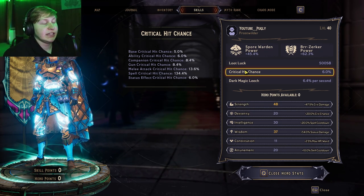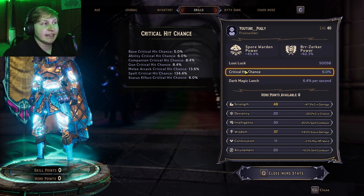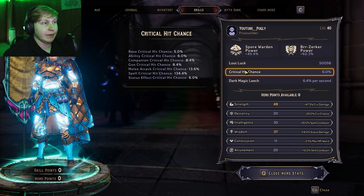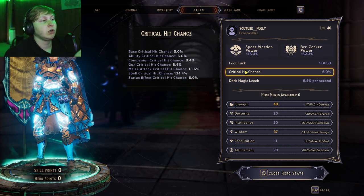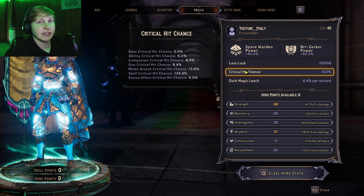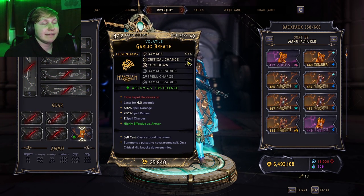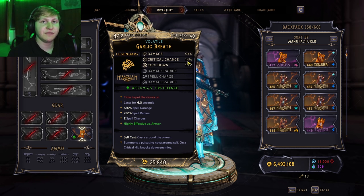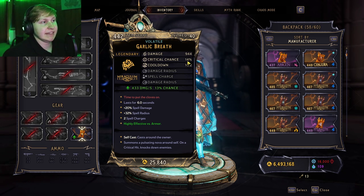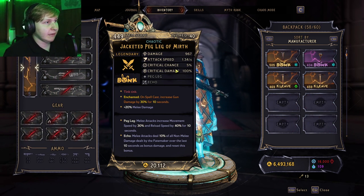As you can see right here, we have a base critical hit chance of 5%. Now most people assume that dexterity is additive to this, so they assume that when you get 20% crit rate from dexterity you're going to have a 25% chance to crit with all attacks. That is simply not the case. Items have an additive crit chance, which means that this 14% is going to be 14 plus 5, so it's going to have a 19% chance of critting.